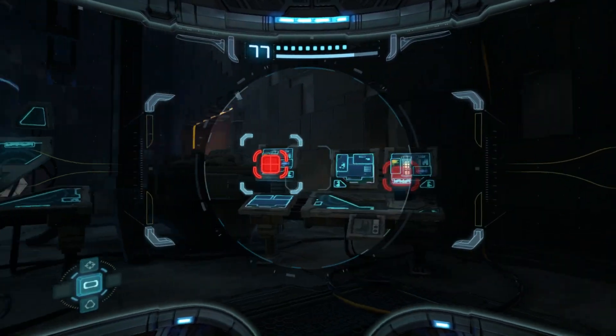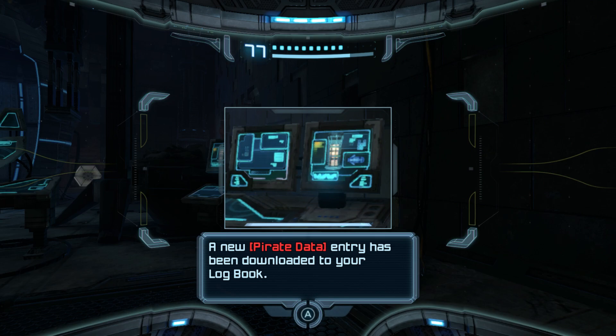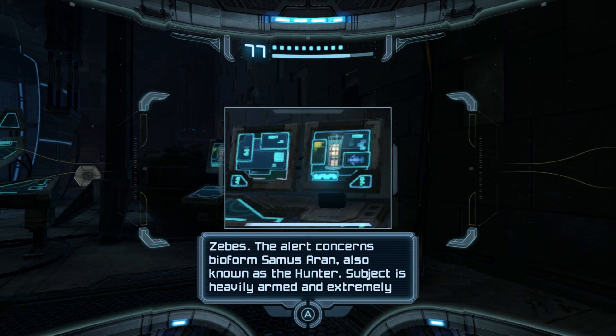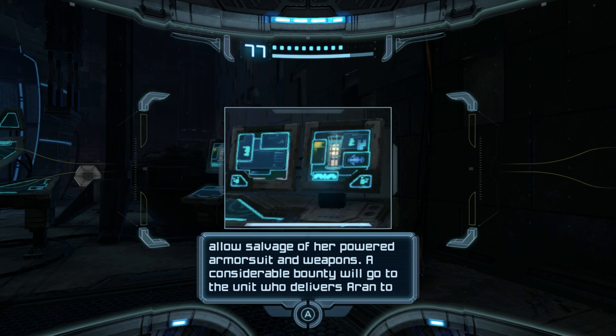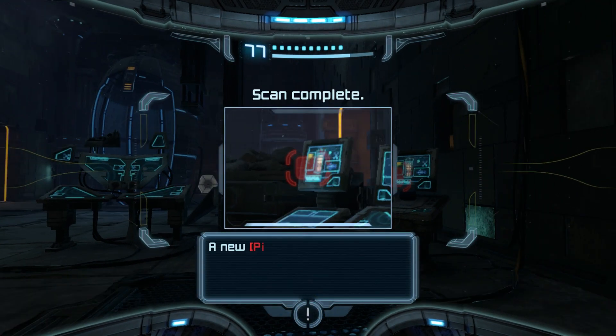We've made our presence known. There's a ton of logs to get in this room, so be very vigilant. This first one: security command issued an all-points alert after the fall of Zebes. The alert concerns Bioform Samus Aran, also known as the Hunter. Subject is heavily armed and extremely dangerous, uses a powered armor suit of unknown design, along with potent beam and concussive weapons. All combat units are instructed to terminate Aran on sight, preferably in a fashion that will allow salvage of her powered armor suit and weapons. A considerable bounty will go to the unit who delivers Aran to command - dead or alive, it matters not. They do not like her.